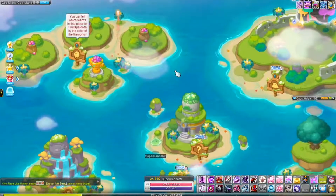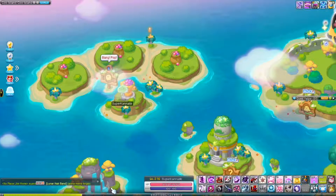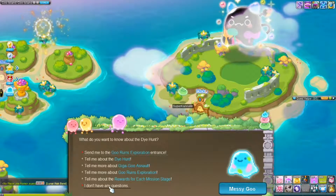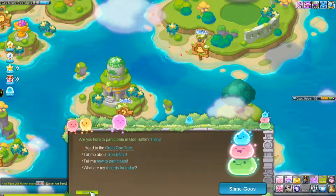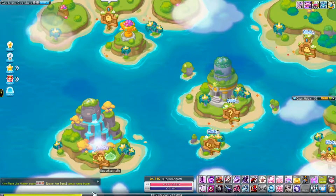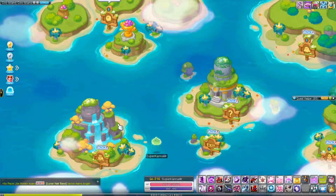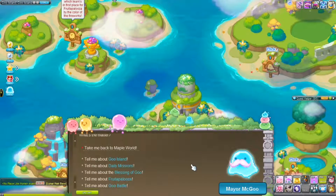This event has multiple things. All of those islands you see here give different things. There's the Fruitapalooza, the Go A Bruins Exploration island called Diehunt, the Go Battle Island, and the Tranquility Falls. I will tell you about two of the five mini events today. You can only enter this event once you reach level 101, and Tranquility Falls requires level 105.